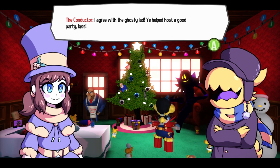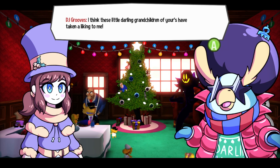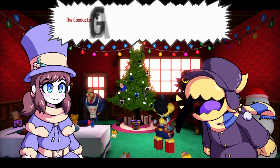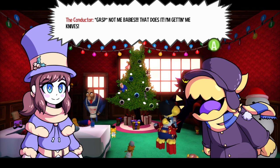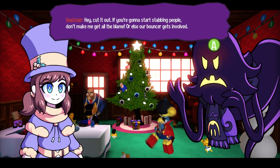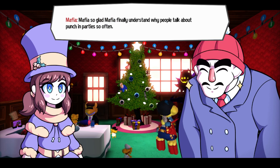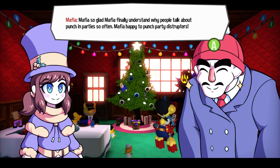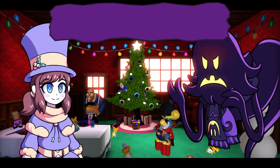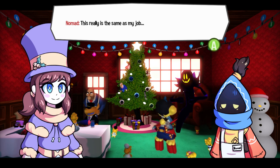I agree with the ghostly lad — he helped to host a good party. Me grandchildren seem to enjoy it too. I think these little darling grandchildren of yours have taken a liking to me. Not me babies! That does it — I'll get me knife. Darling, hey, cut it out — if you're gonna start stabbing people, don't make me get all the blame, or else our bouncer gets involved. Mafia, punch anyone who disrupts the party! Mafia is so glad Mafia can finally understand why people talk about 'punching' parties so often. Mafia happy to punch party disruptors. Hey kid, you're cutting it real close telling this guy about this party without punching.